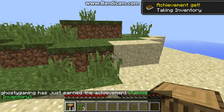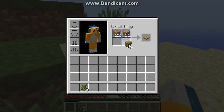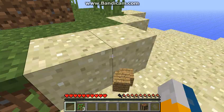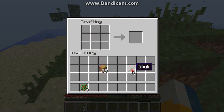So we'll get some wood for us. We're going to make a crafting table. Now what we're going to do is make a shovel so we can make a nice area to dig out, and we could start building in a minute.